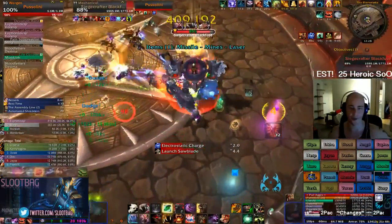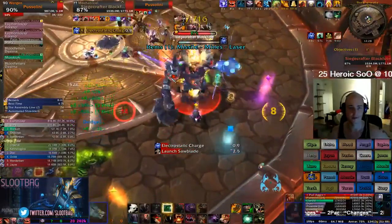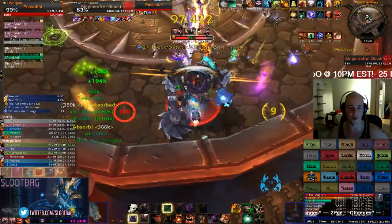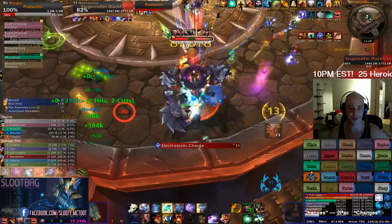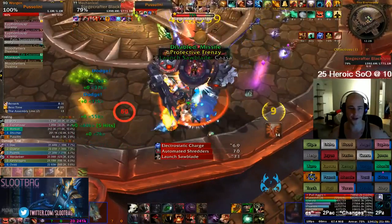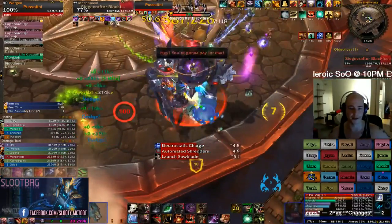As soon as he turns around, I'm going to pop it again. Make sure I get all my debuffs on the boss. And I'm going to make sure that I pop my Bark Skin for the upcoming third stack and his Frenzy. So he's going to Frenzy during that — there it is. As soon as he turns around, I'm going to Bark Skin, and I still have my SD rolling from before.